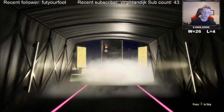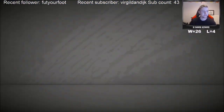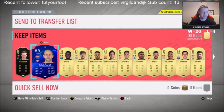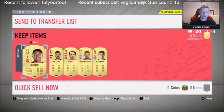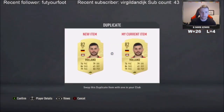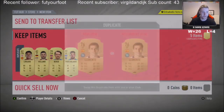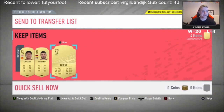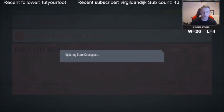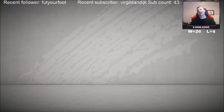I forgot Team of the Weeks were in packs. How are you a walkout? How do you get an inform with 54 pace? Gulasky — have I packed them again? Of course, they're untradeable. How is there not a quick skip yet? This double tap A takes ages, it is not quick. A Team of the Season pack — if I don't get Neymar, I'll be disappointed.